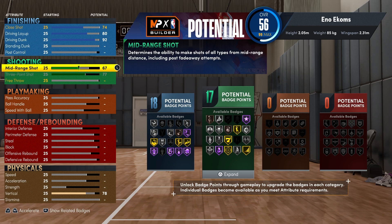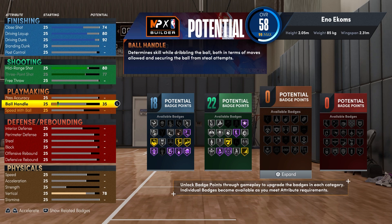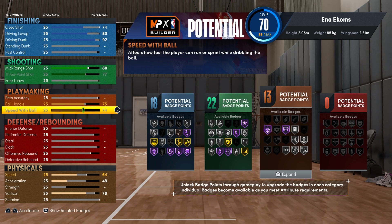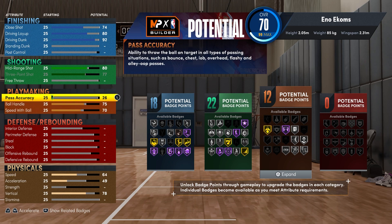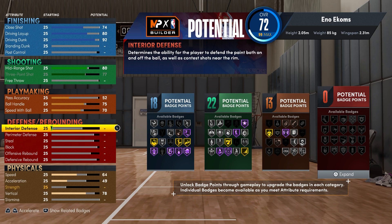Shooting — max that out. You want your mid-range at an 80 for Hall of Fame Sniper. That's all you need. Playmaking — pretty much max it, then bring it back down: 75, 70. I went for 13. I'm just going to take my pass until I get to 13. Bronze Bullet Passer — that's all that matters.